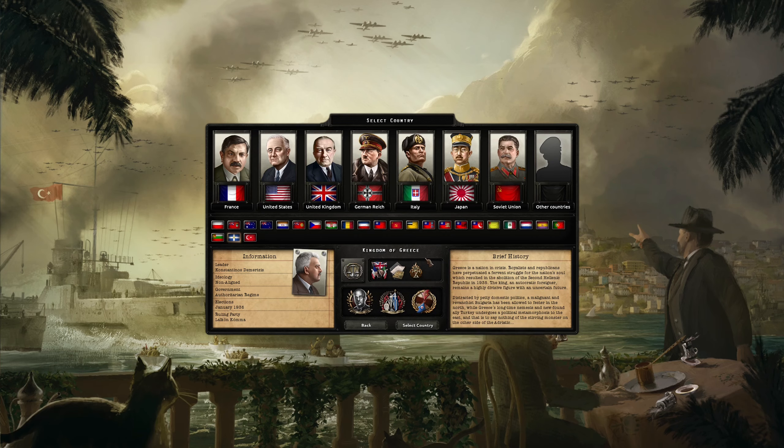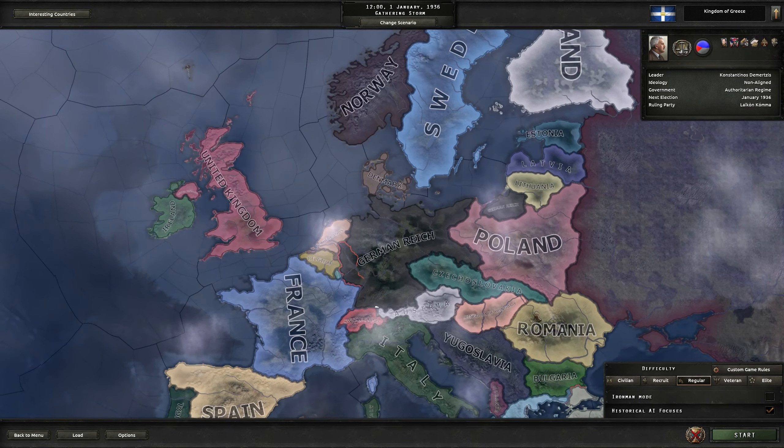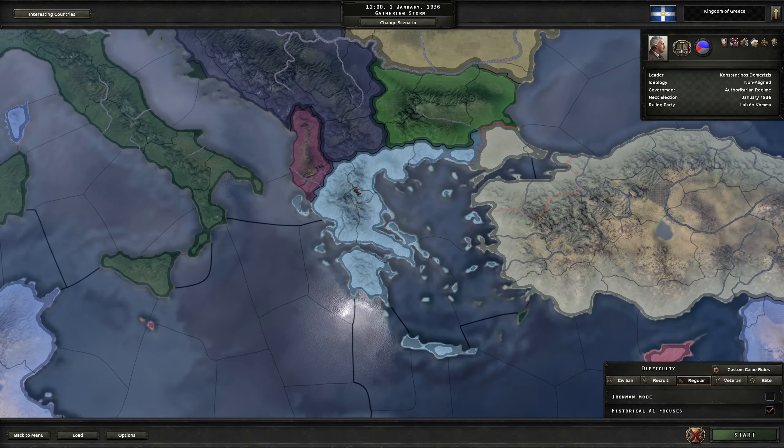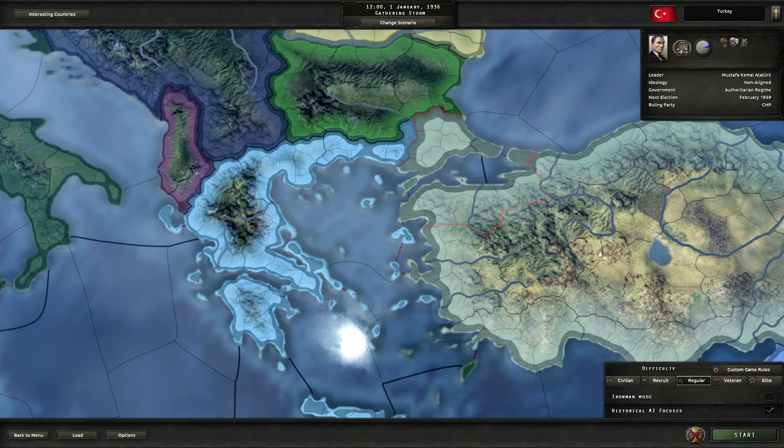I don't know a whole lot of Greek history, especially in the first and second world war — this has never been my focus. In school you always learn about your own situation; I learned about Romania's history in WWII since it's pretty recent and hard to forget. I don't know a whole lot about the Kingdom of Greece — I know there were Greek people living in some of these territories who were exiled to Greece after the end of the first world war, if I'm not mistaken.